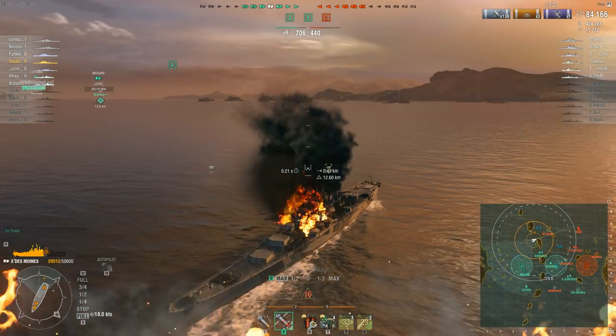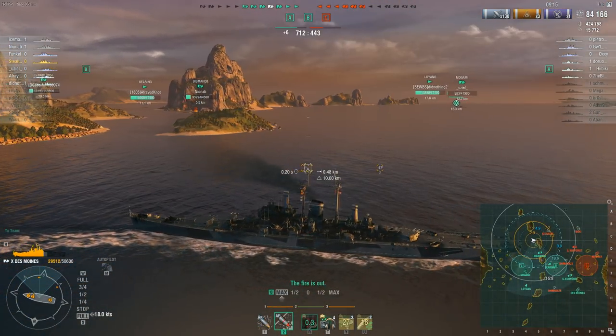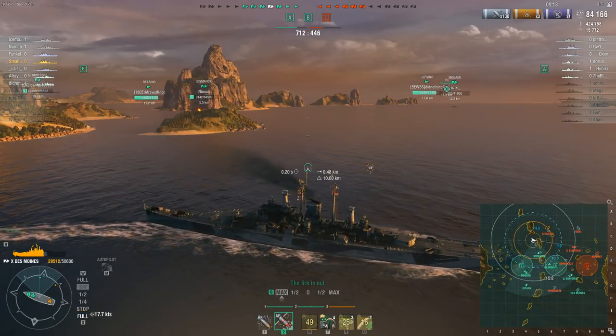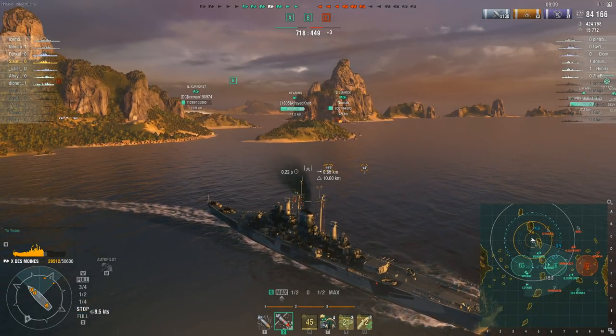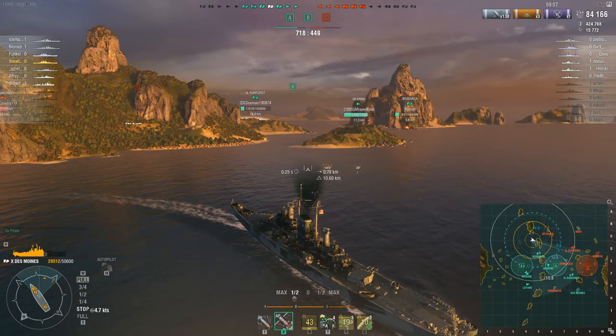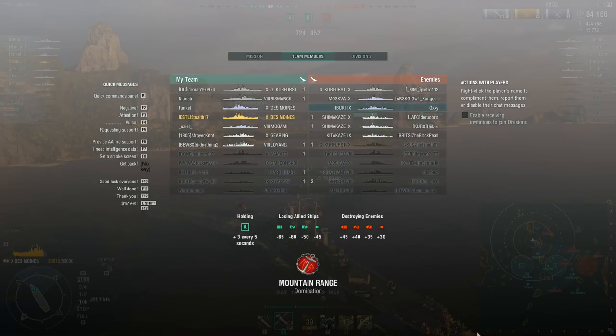Doing minus 18 — let's extinguish that fire because I'm not being threatened by anything else. Looks like they have that flank covered. Let's start speeding up and moving towards Bravo to see where the other destroyers might be — they still have two Shimas and a Kitakazi.